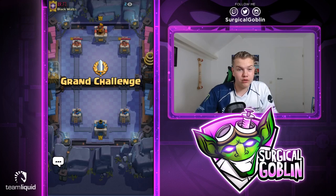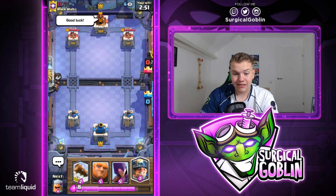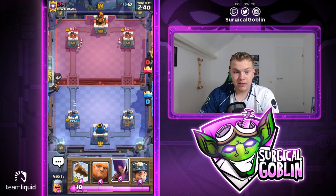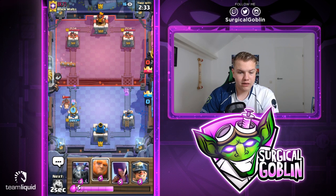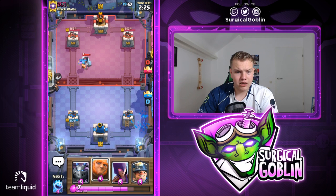Looks like we are facing a Japanese player, let's give him a thumbs up and good luck. We have log, giant, witch, miner, next card is lumberjack. He goes with ice spirit - could be 2.6 hog cycle, which isn't the best matchup just because he cycles so quick. But also not the worst matchup because we actually have miner for the musketeer. Let's go with a log, then lumberjack. We need to watch out with his cycle. He did use the ice golem so I'm thinking about going with a giant push.